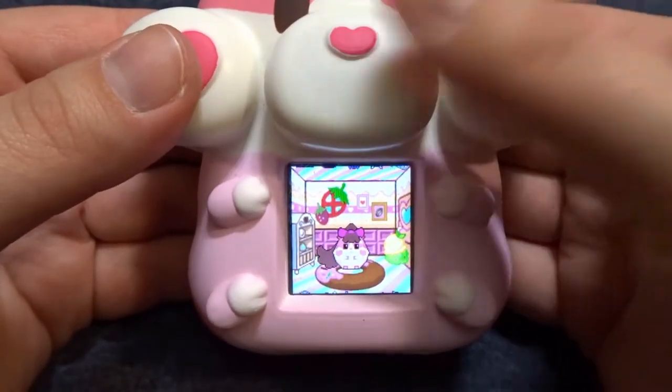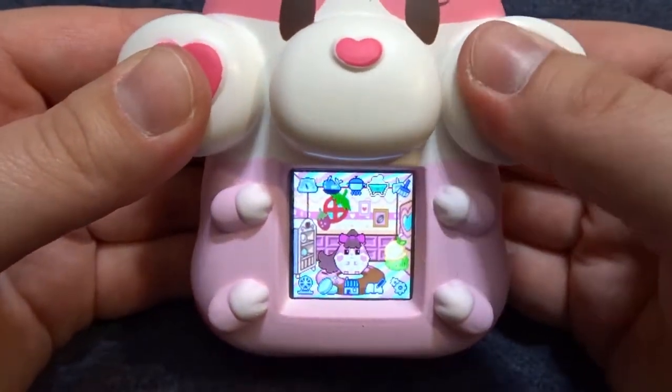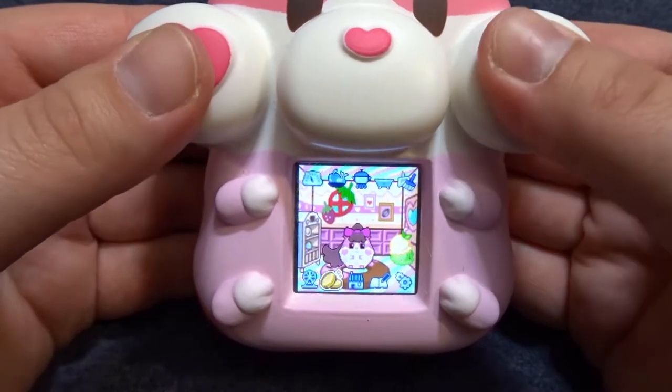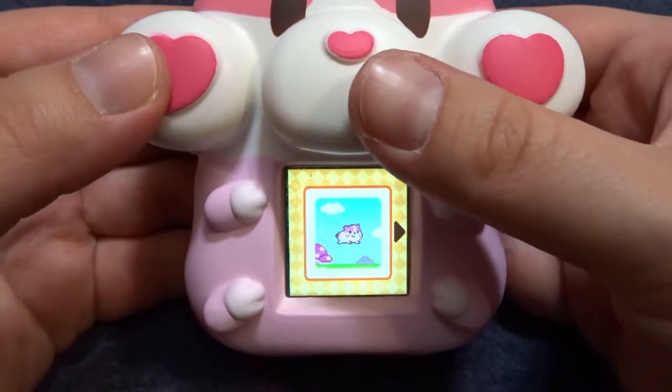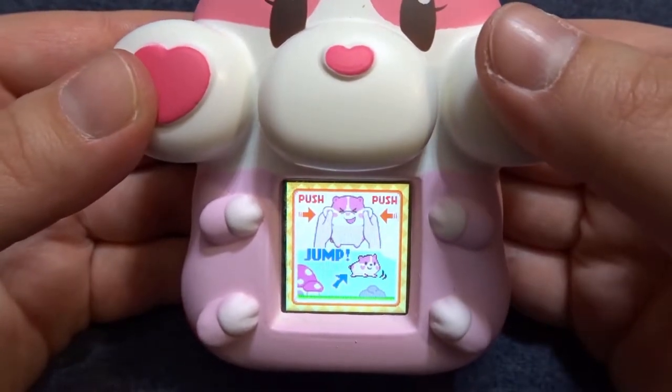Now that I got things cleaned up, let's take a look at these games. We can head down here to the coin option on the bottom row and our first game is a running and jumping game.